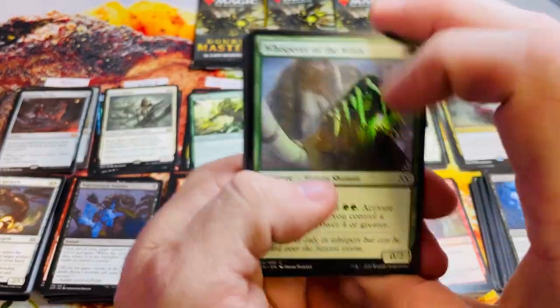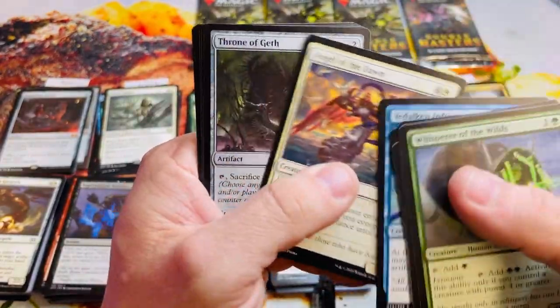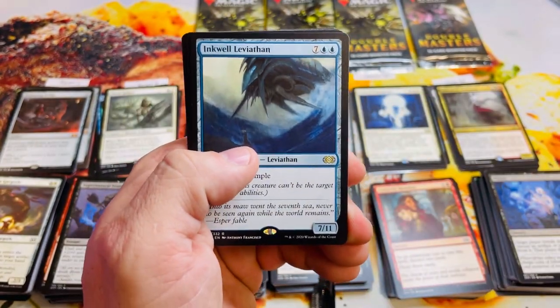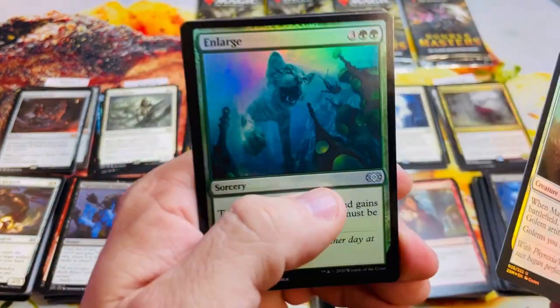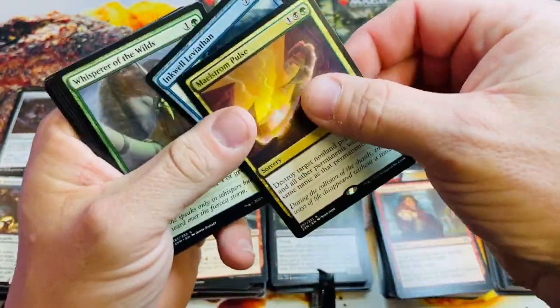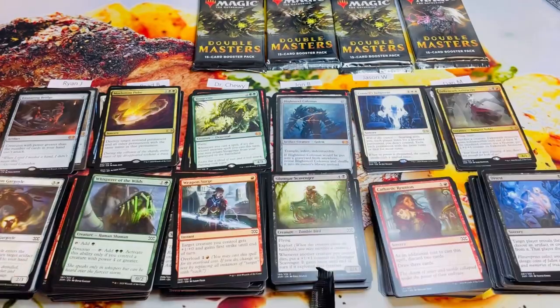So how many mythics is that — that's like six or seven at least. Throne of Geth — here we go — Inkwell Leviathan, he's so big, that's a nine, with a Maelstrom Pulse. Seven, eight, nine — that's a 12 for Brad. That definitely helps — puts him at 31.